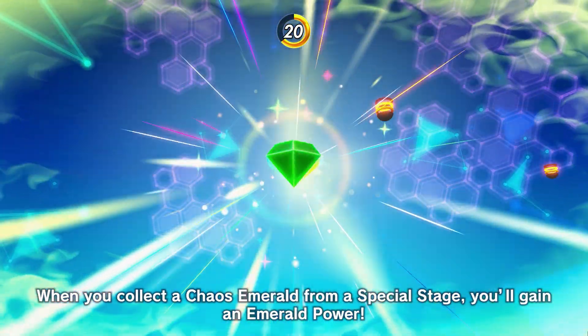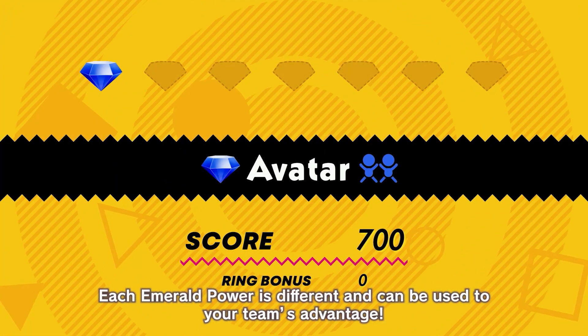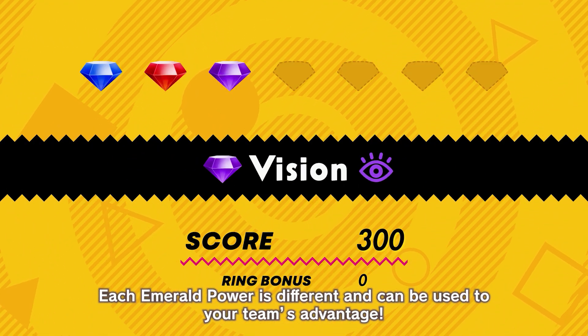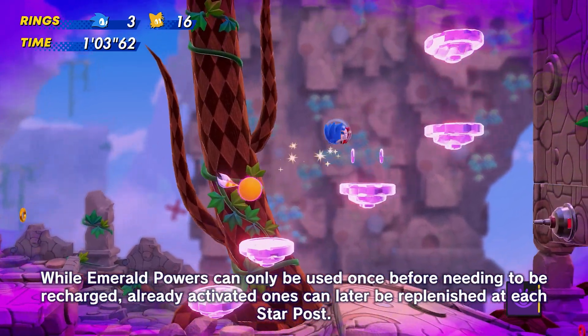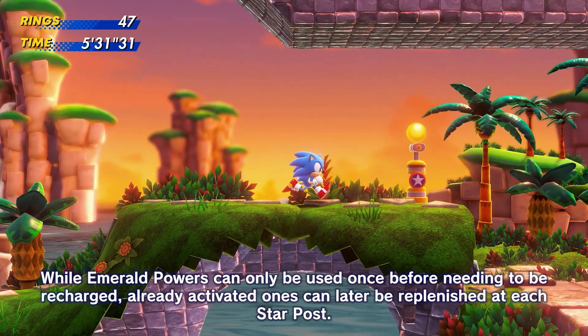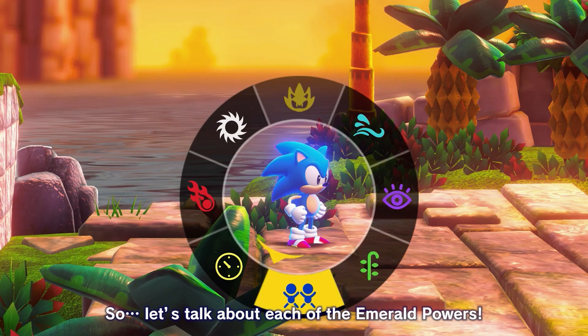When you collect a Chaos Emerald from a Special Stage, you'll gain an Emerald Power. Each Emerald Power is different and can be used to your team's advantage. While Emerald Powers can only be used once before needing to be recharged, already activated ones can later be replenished at each star post. So, let's talk about each of the Emerald Powers!